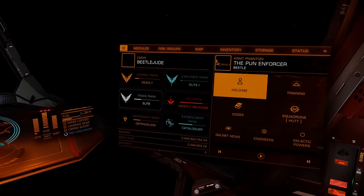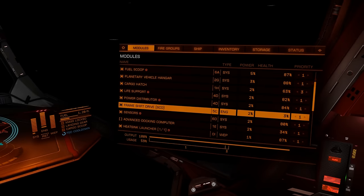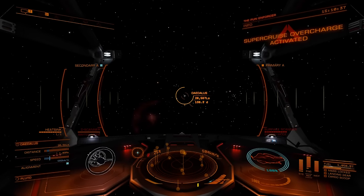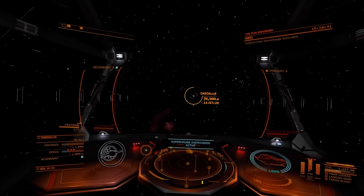The biggest advantage of this exciting new technology is avoiding interdiction. In a Thargoid-infested system, or if you are running election pamphlets or smuggling something unmentionable, Super Cruise Overdrive will make you almost immune from interception. And it is ridiculously fun to fly. Why can't all Super Cruise be like this?